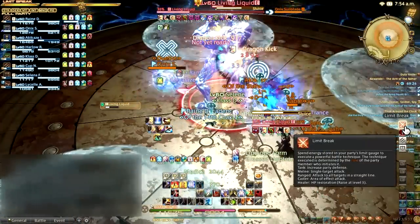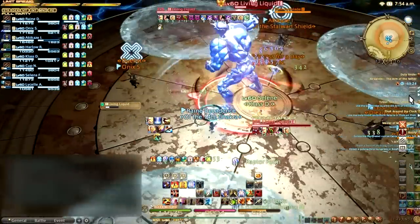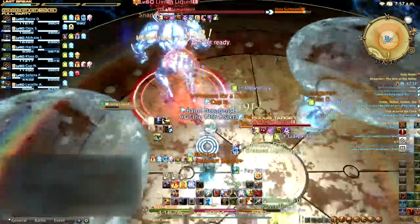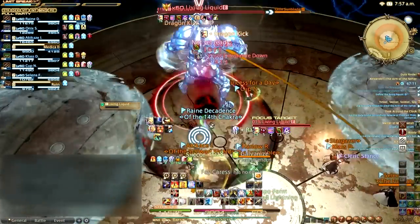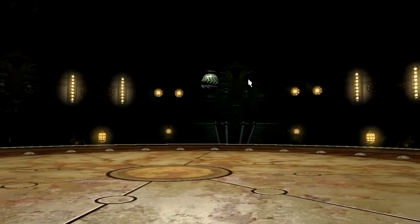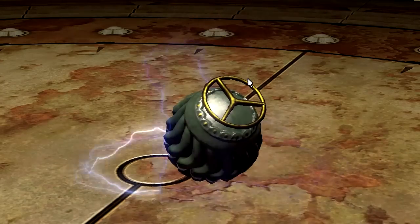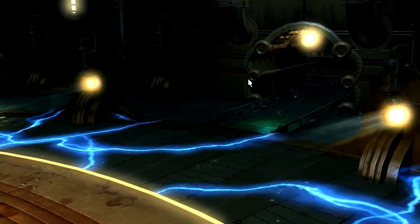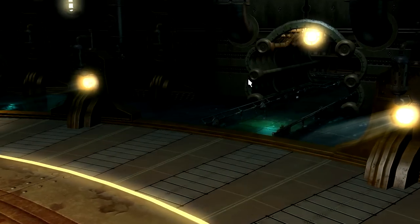We found that around six stacks is a good number to swap at. Living Liquid will now also cast Pharaoh Fluid in its Human form. Keep on burning the Living Liquid down and he'll be dead in no time. Congratulations on clearing the Arm of the Father! This raid was plenty of fun and the music for all these raids has just been amazing. Thanks for watching — if you liked it and want to see more Heavensward videos, feel free to subscribe. I appreciate your support. Until next time, this is Rainn, signing off.